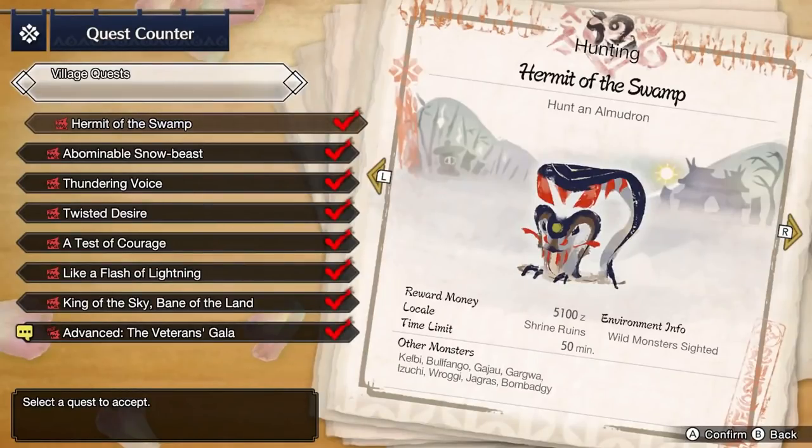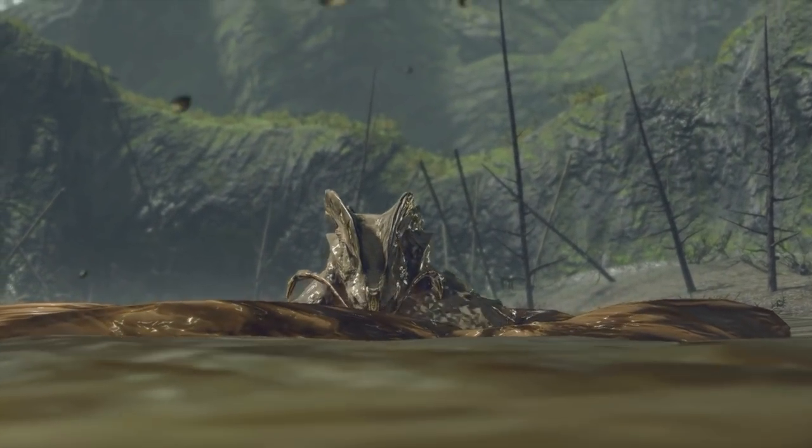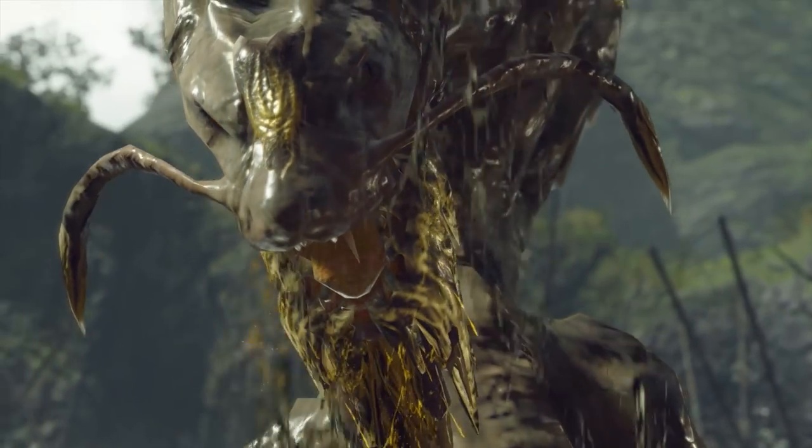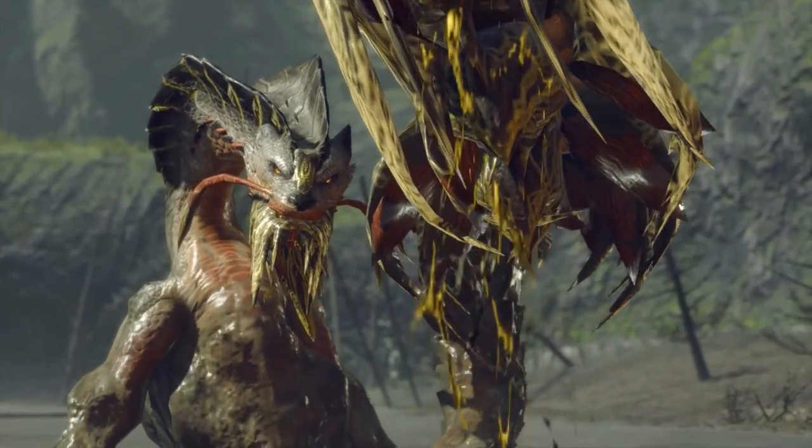After completing the majority of the key quests for Village 5 Star, you'll get an urgent request for Hermit of the Swamp to hunt an Almudron. Almudron is quite difficult — you realistically just need to get through this hunt by any means necessary. Once you've hunted Almudron, you'll be eligible for 6 Star quests.